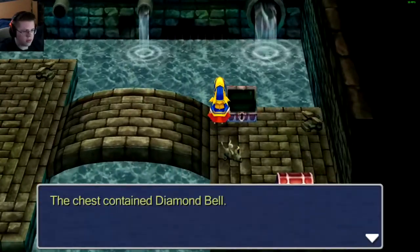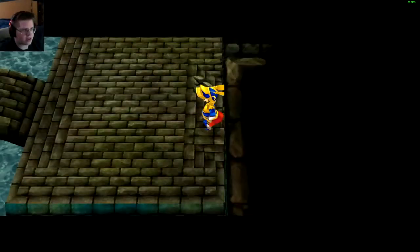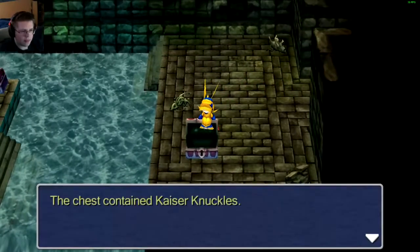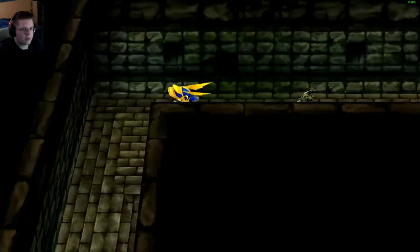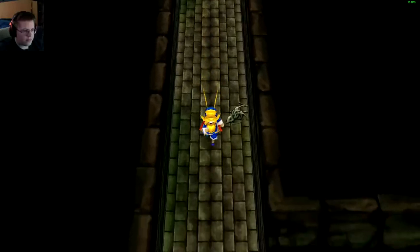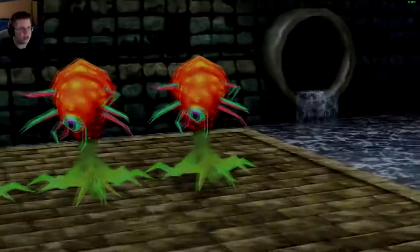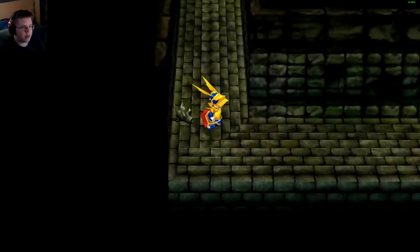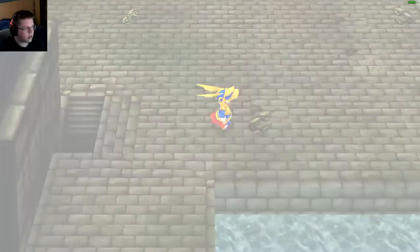More chests — diamond bell, can't use that, and a hammer, can't use either since we're not a monk. Kaiser knuckles — can't use that either. I could sell those and make a good amount of money. Ugh, these enemies — not too terrible a battle though. I'll probably have to come here and train because my level is probably a bit low for the next area. I haven't trained in a little while.